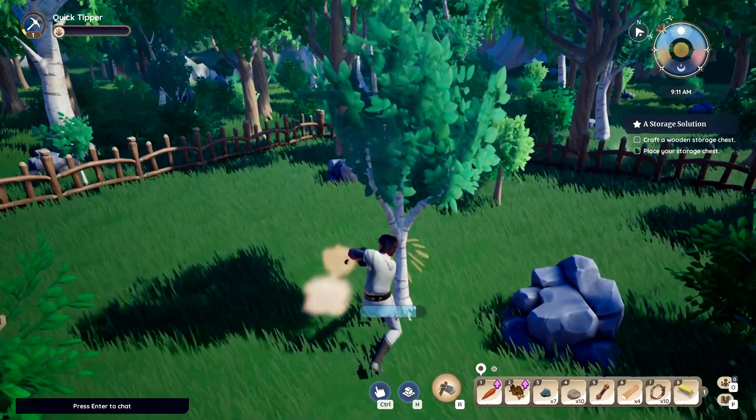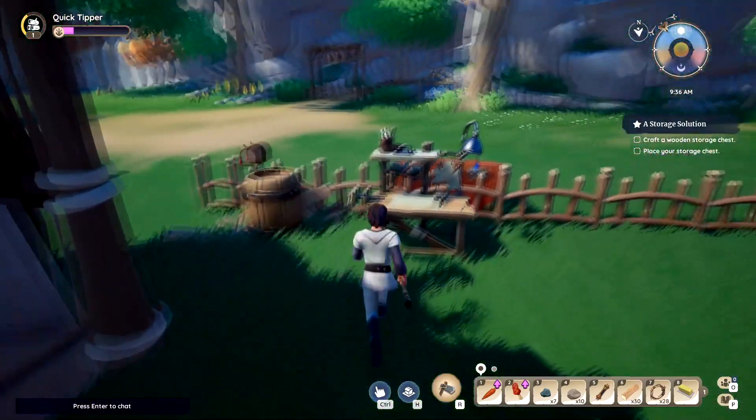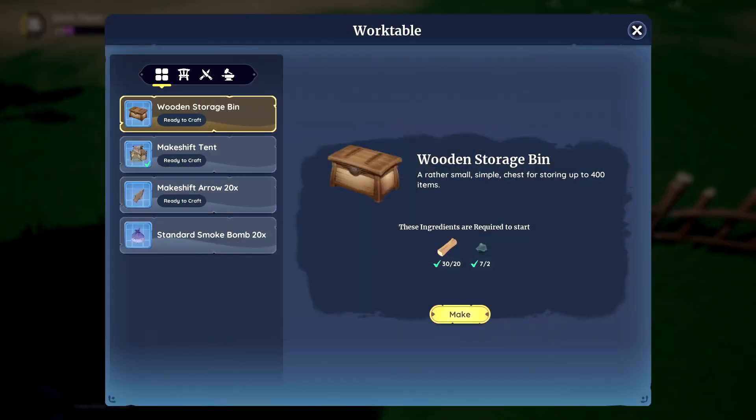Now we need to get rid of some trees to collect wood. I only had four pieces of wood and I think it said I need 25. Once you've cut enough trees down, go ahead and press F on the workbench.